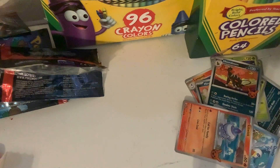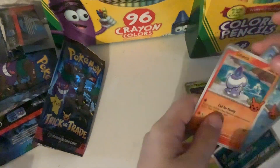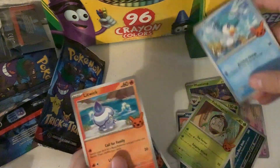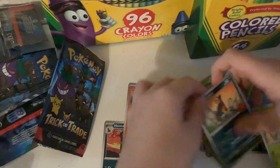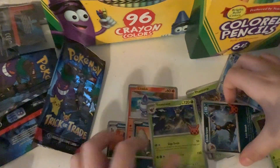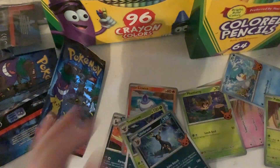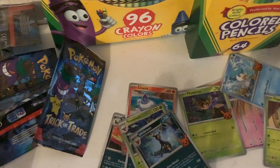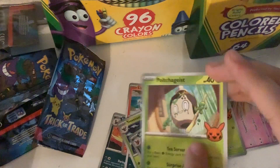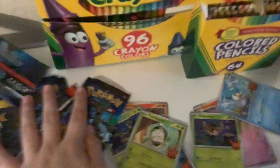Yeah, I'm definitely gonna give most of these out on Halloween. If this video does well, I might open another five or ten, I'm not sure. Package art looks sick. The art backs on these also look sick — on the Houndour, this looks really cool — and the Trevenant. The Umbreon looks cool. The Pikachu logo looks sick, the pumpkin — that looks cool. Alright, bye guys. See you in the next opening, maybe.